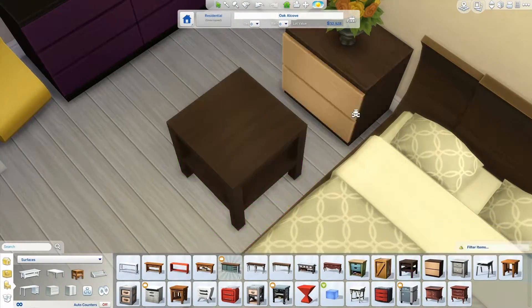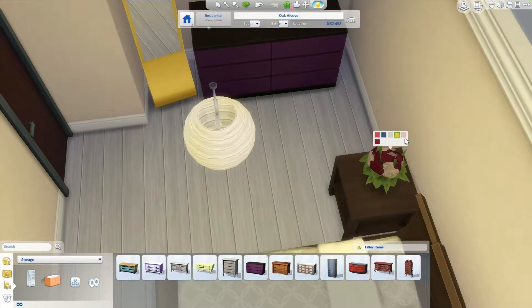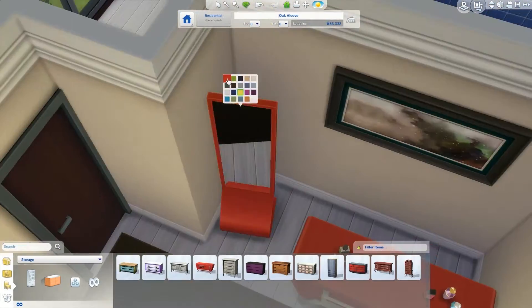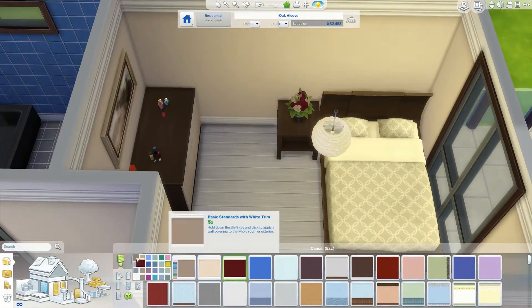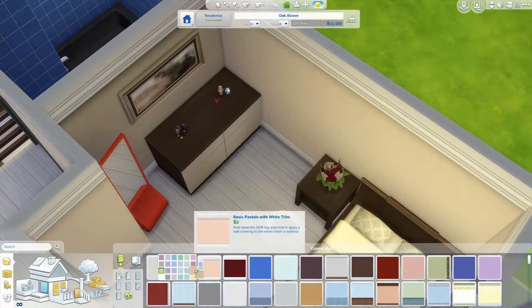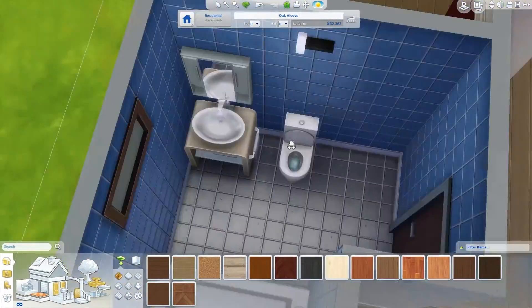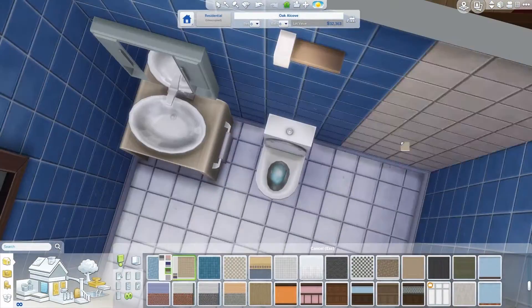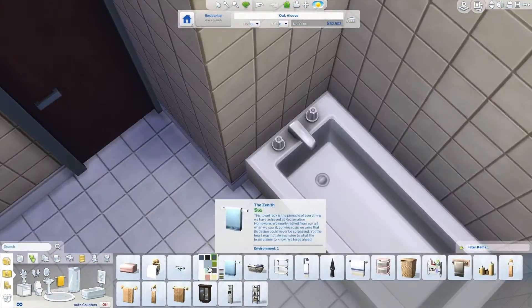I went to the bedroom and changed all the colors, obviously. I placed some red items and I really liked it — though I had trouble deciding which things I wanted in red. Then I changed the bathroom, which was currently all black, and made it more natural as well. Everything is so natural — I love it. A few details here and there in the bathroom.